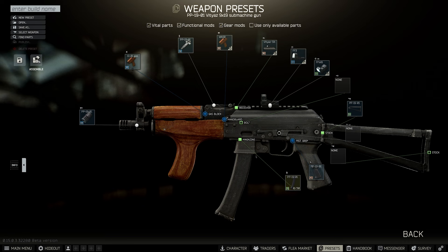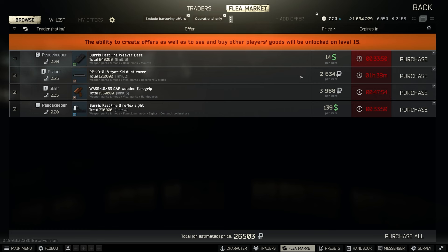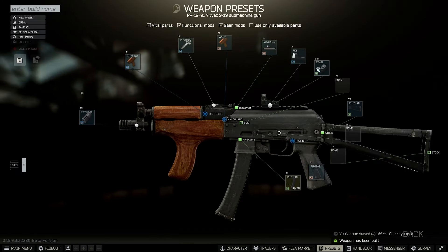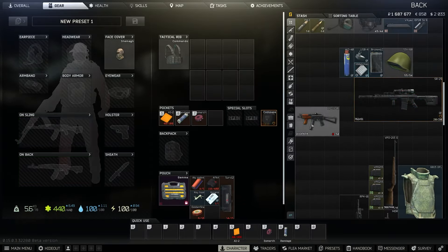From there, obviously we want to assemble it by parts. As you can see, you can buy all of these off the traders and it is cheap as chips, so we purchase that. Once we've purchased it, we can assemble it — and here is the gun.